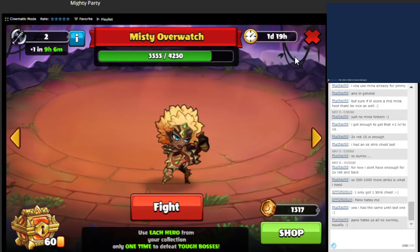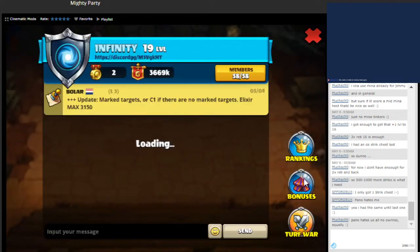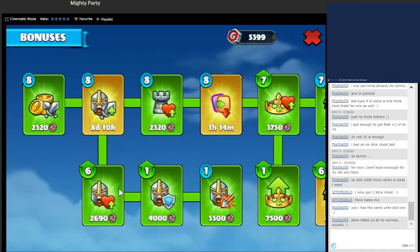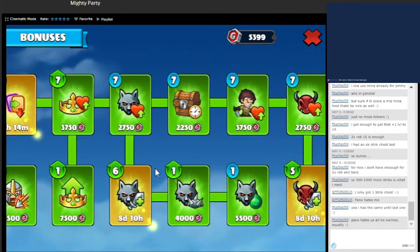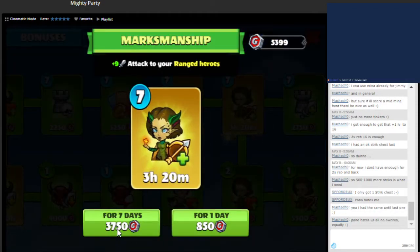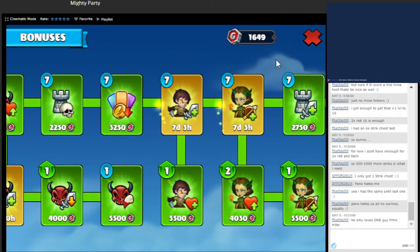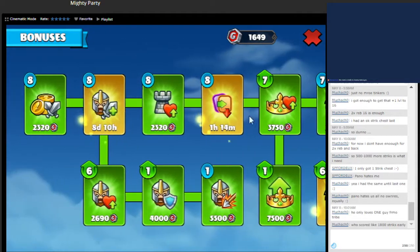Let's make sure that we have the right stuff here. I think one of our bonuses actually slid off. This one's going to be over in about four hours. We'll activate this one here with the attack boost to our range heroes for another seven days. After pit, which expires in about two days, Dark Tower will be next, so we'll have the boost ready for when that event comes up.